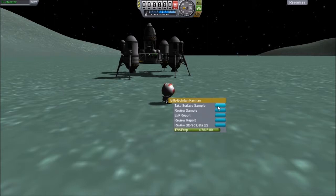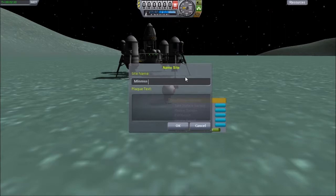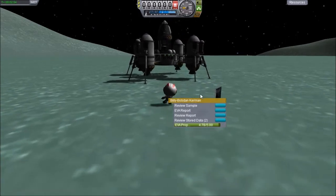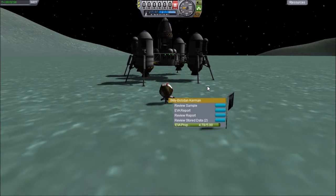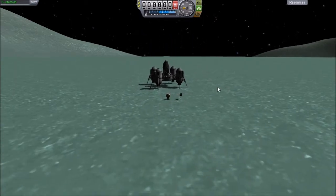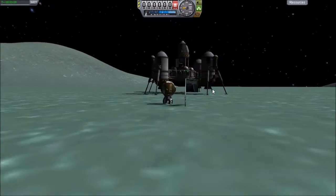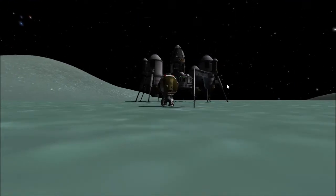And now the last thing we have to do is plant the flag. We'll just call it Minmus Great Flats. Hopefully this goes better than last time. Alright, so we got that. The flag pushed this away — let's pose for the camera, just like that. Screenshot. Screenshot.